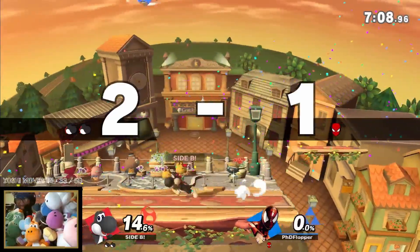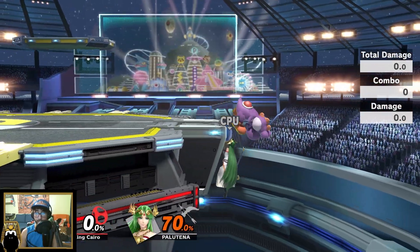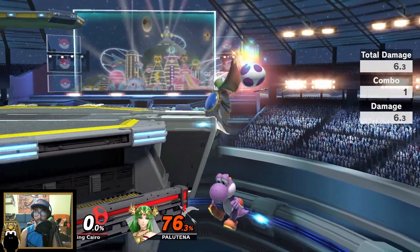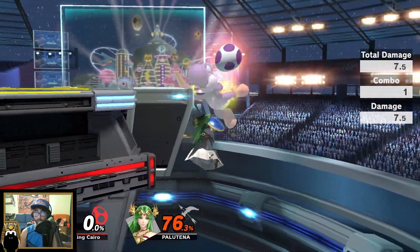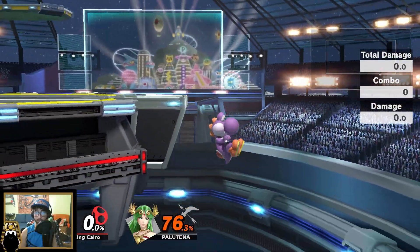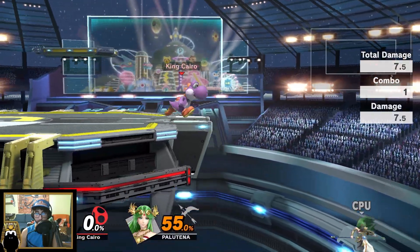Sometimes an up air as well, but namely you're going to be using forward air since it's our strongest aerial. In the scenario where the opponent's at a low enough percent where a back air won't work as a kill confirm, the forward air spike will kill confirm. You're able to sometimes get a kill at around 70 percent — it can even start confirming at like 55 percent with egg trump.